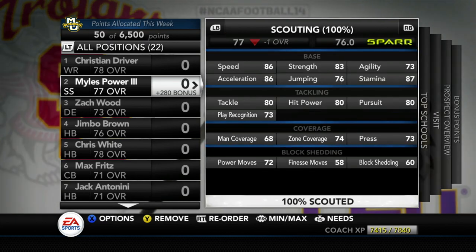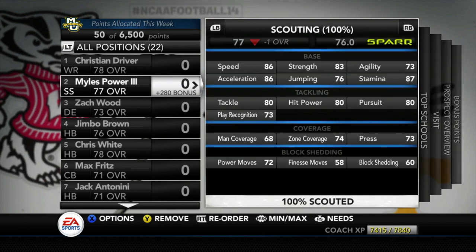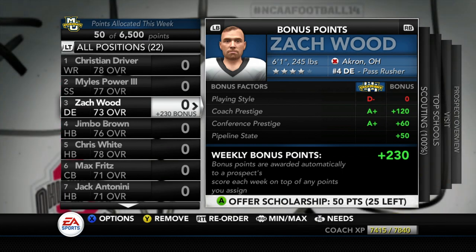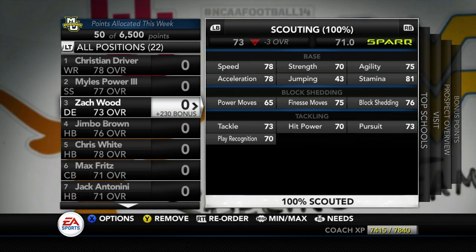Miles Power out of Chicago, Illinois is the number three strong safety. We've got a while to go to climb the charts but we need to replace Vince Cohen on the back end. Zach Wood is ranked number four defensive end nationally — four-star, 6'1", 245 lbs. Scouts had him rated higher but unlocking his true ratings, he went down a little bit. He's got 73 tackle, which is decent but not great. He's currently ranked number three on our board.